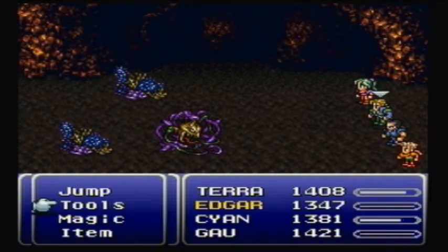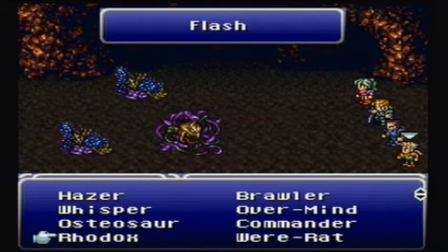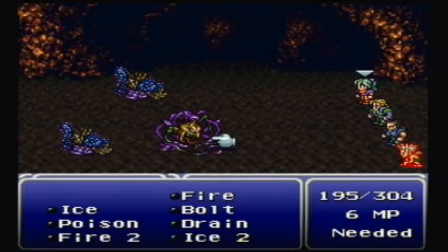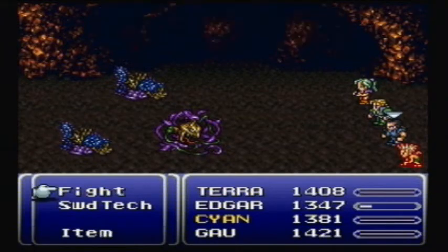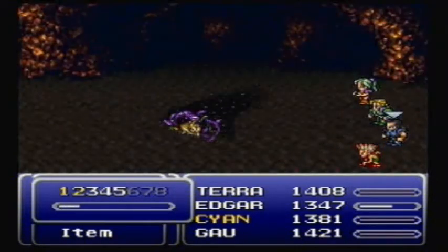This is another enemy you can run into, and I don't actually know whether they're weak against Osteosaur or not. But Osteosaur is a handy one to use just because it can turn giant battles like that into nothing.